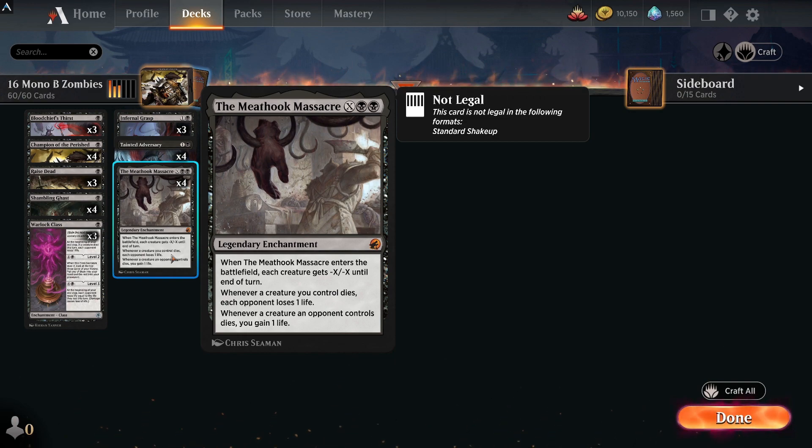The next card is The Meathook Massacre, one of your other mythic rare crafts — very good and usable in multiple decks, so it's a really safe craft. One of the best removals in standard: each creature gets -X/-X until end of turn, and whenever a creature you control dies each opponent loses one life. It can be used as a win condition if you're paying Tainted Adversary and getting loads of 2/2 zombies and then killing them all.